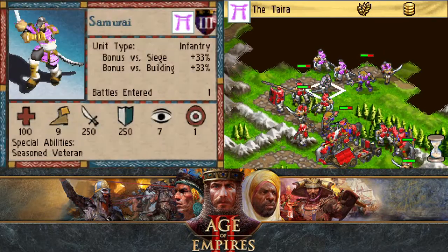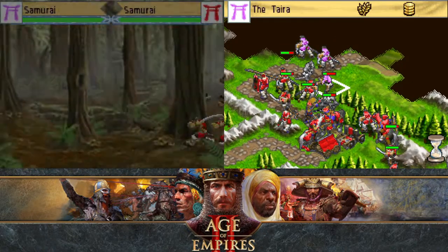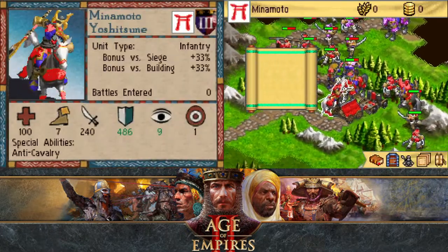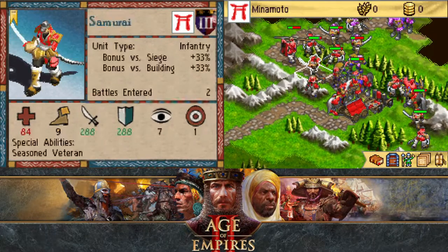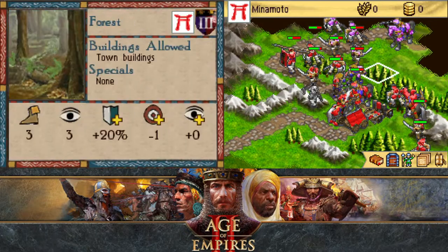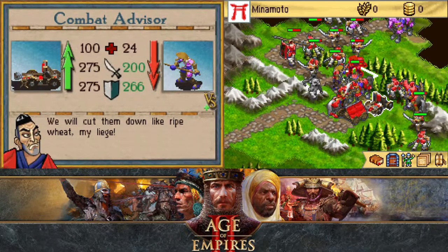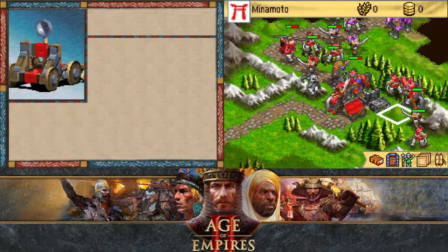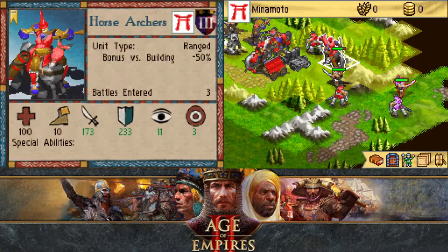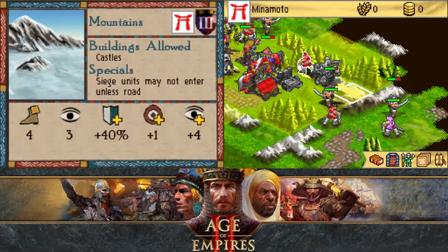Okay — archers, samurai. They don't have any easy wins though. Crossbowman? Where? What mountain are you hiding in? I guess my crossbowmen are going to have to take down your samurai — shamurai. Those can actually attack; that's good.